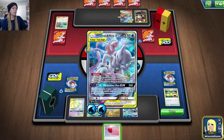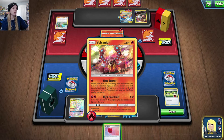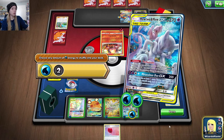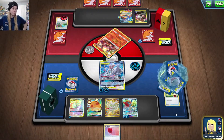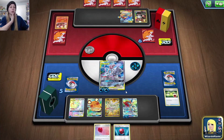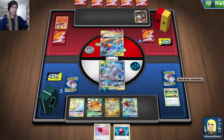We only need two energy to knock out the active, so we'll go ahead and Rocket Splash, discarding the two energy off Keldeo. We'll do one and one and hope they don't have Welder and all the fire they need. They got Cherish Ball — that's a good thing for us.